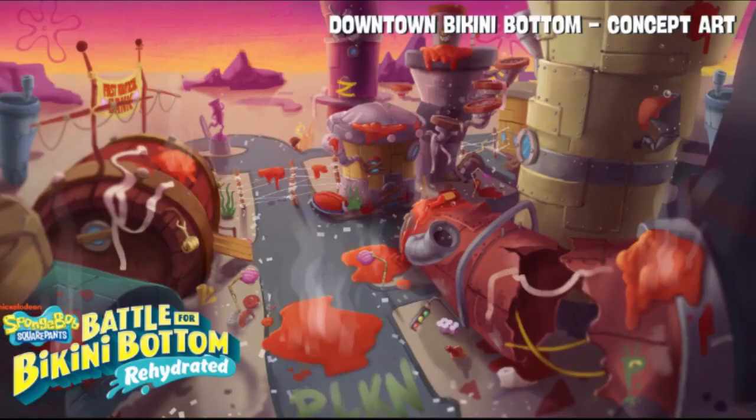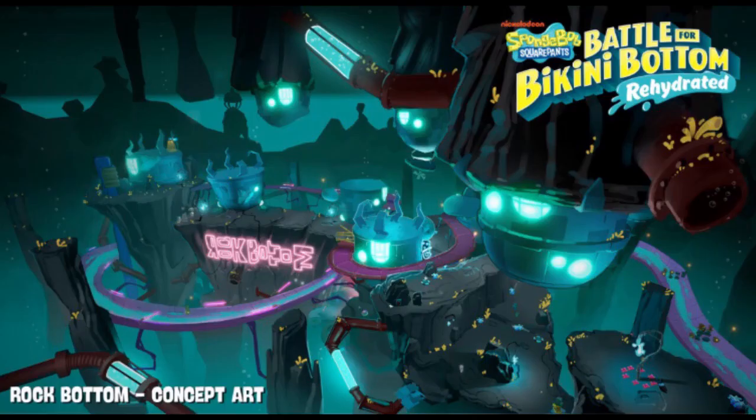I believe we saw this type of stuff in the alpha footage as well. And then we have these two absolute beauties. First we have the Downtown Bikini Bottom concept art. I didn't end up seeing these two in the actual video because I was having issues with my phone. But first of all, this looks really cool, quite accurate. We also have the one of Rock Bottom, and I absolutely love the color design in both of these. Rock Bottom appears much brighter than it did in the original game - a lot brighter. I love the kind of teal look that it has.